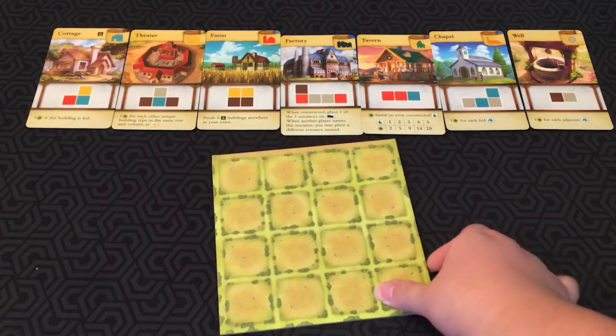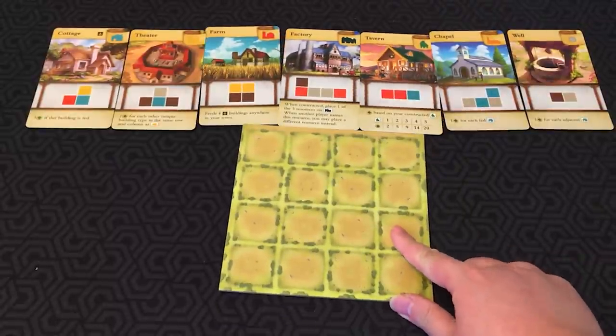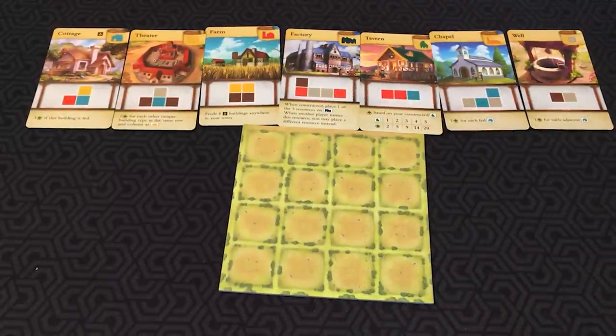In this game, your town is represented by this 4x4 grid. You will place resource cubes in specific layouts to construct buildings. Each building scores victory points in a unique way. When no player can place any more resources or construct any buildings, the game ends. Any squares without a building are worth minus one point.